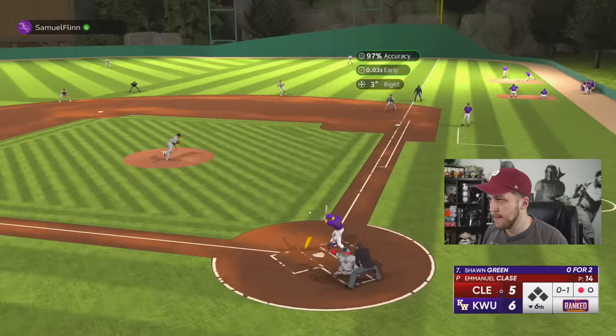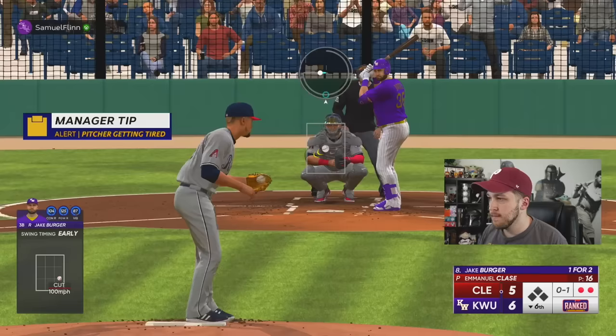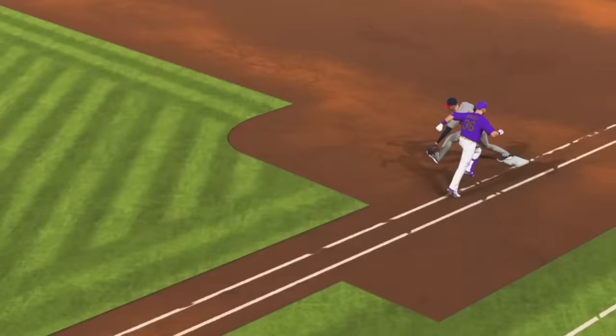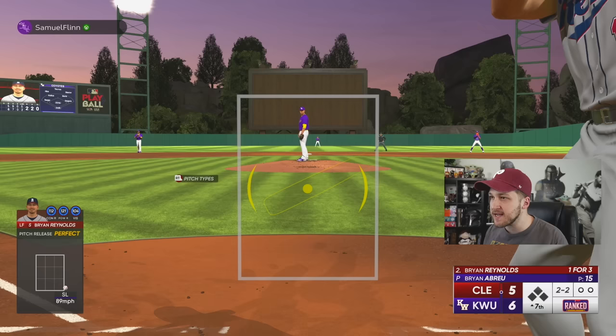Emmanuel Classe is putting this dude — do not finish that sentence, do not jinx yourself. Classe is getting tired. I missed this throw — I missed this throw, I'm sorry, this is my fault. Freddie! Alright, here we go. This is where we make the comeback — seventh inning, we are tying this ball game up or taking the lead. I cannot believe I just took that — you guys can see me getting better right before your very own eyes.